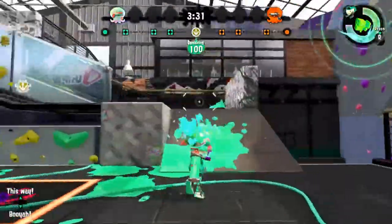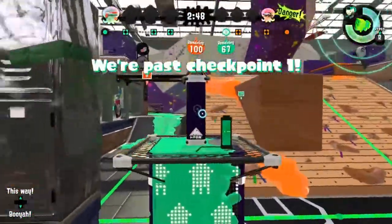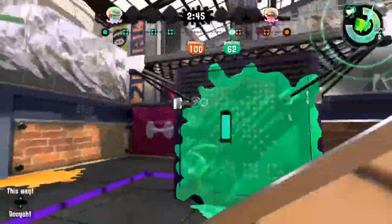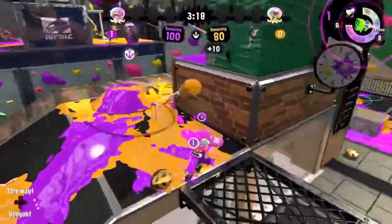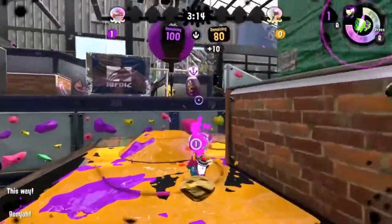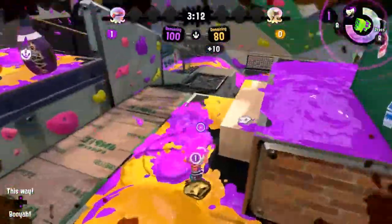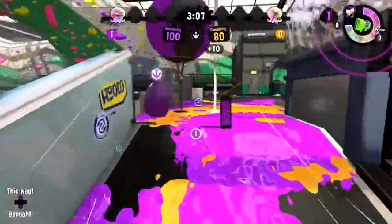I want to point out the importance of the grates in these key locations as well. In Splatoon, the best way to heal, regain ink/ammo, and to move is to submerge yourself inside of your own color ink. That makes areas where you can't ink very dangerous. On top of this, while you're in squid form, you can fall through grates. This makes these grates extra dangerous. But as you can see, by putting grates at these choke points, that gives the defending team the advantage.